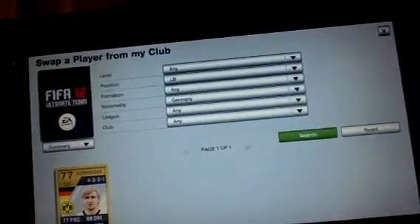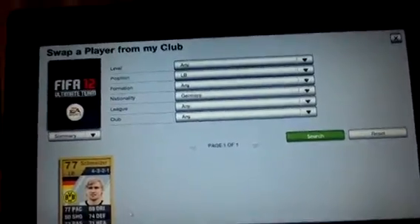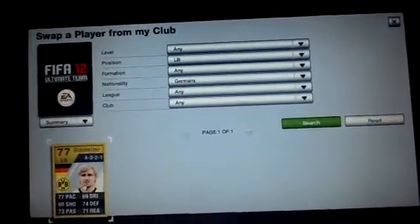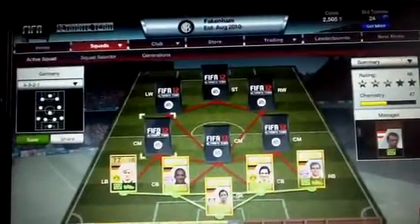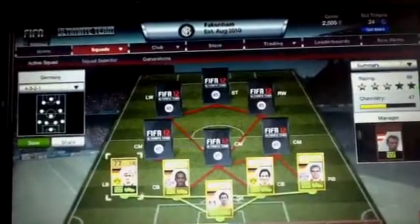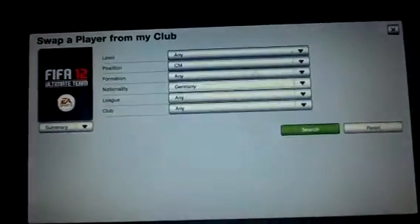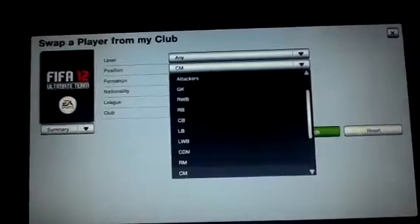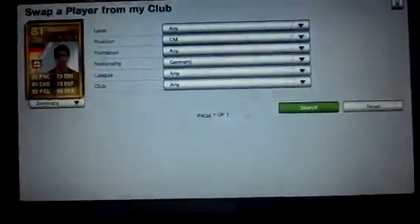At left back we have Schmelzer — 77 pace. I think that's how you pronounce it. He's the best German left back anyway without any inform cards, and I'm going to try to do cheap squad builders for you guys.